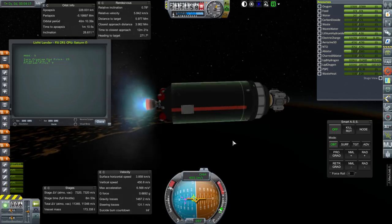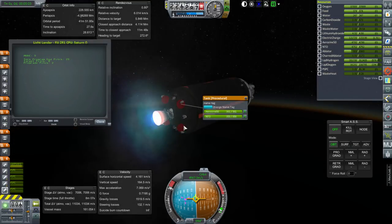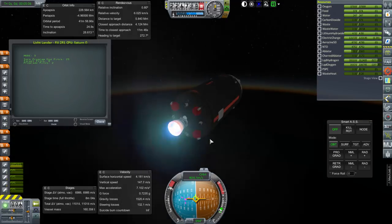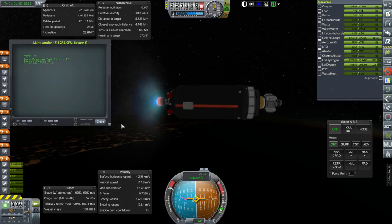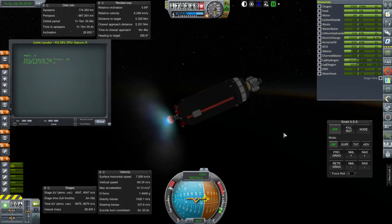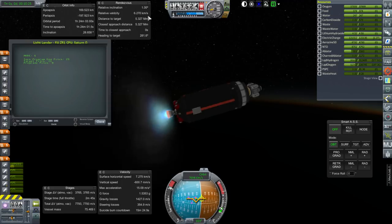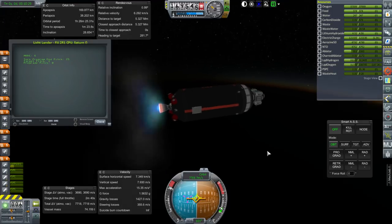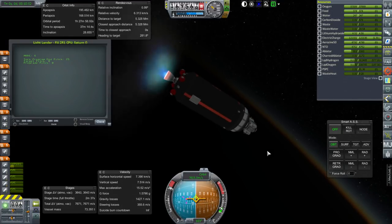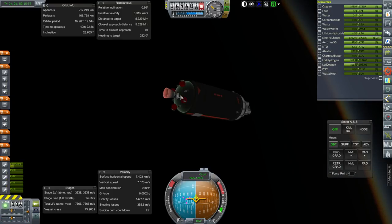Currently a 0.78 degree inclination difference. I'm worried about how much of a penalty carrying the extra fuel for the Gemini lander engines actually entails — maybe it ended up being too much. About to make orbit. We are definitely in a lower orbit. Relative inclination 1 degree. 2.17 by 168 km. Nice shutdown. 3,600 m/s left.